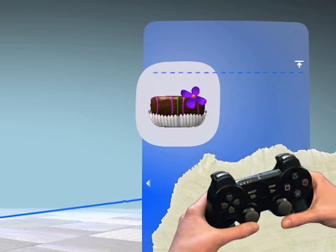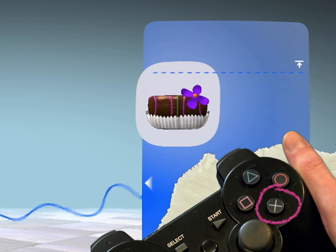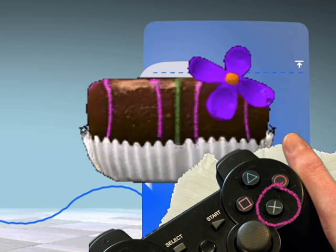Choose an object that takes your fancy and select it with the Action button. Ooh, cake! See that? Cake, right there.